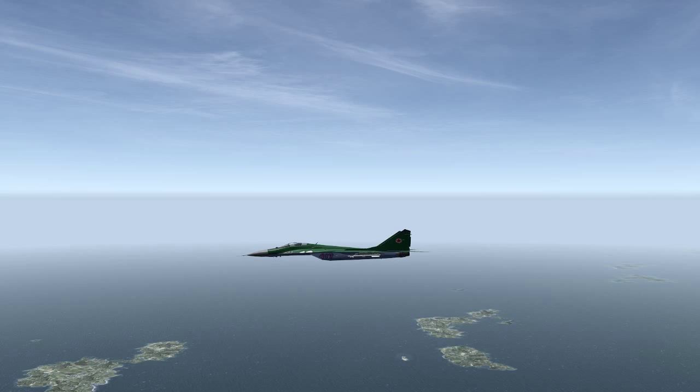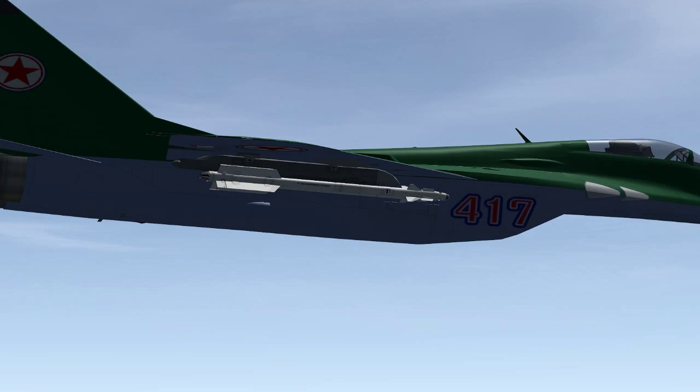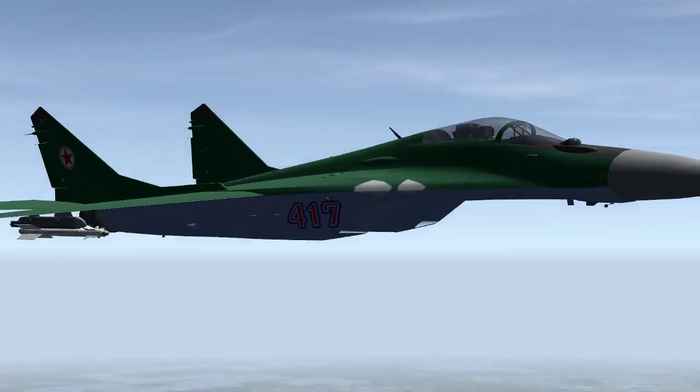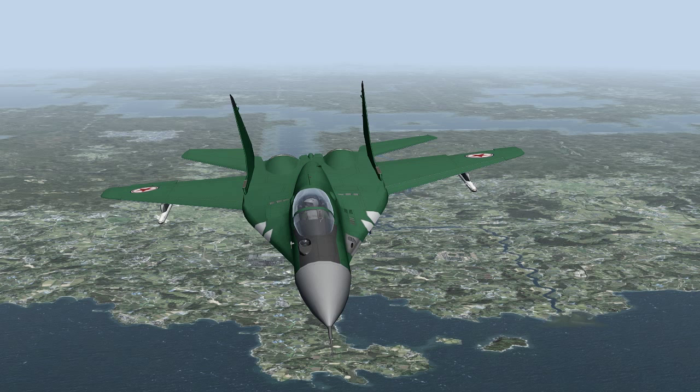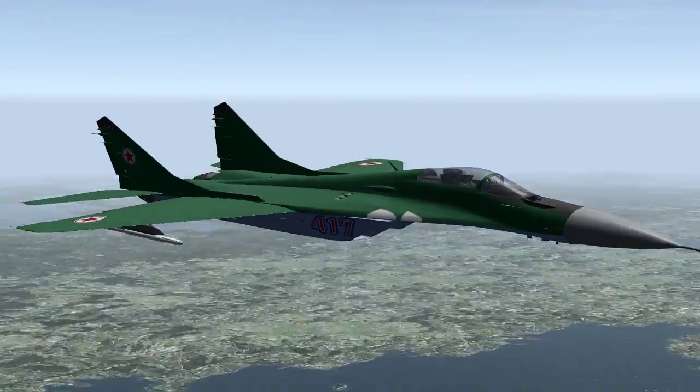Let's pause and take a look at the MiG real quick. You can see there is the AA-11 Archer — that's the all-aspect infrared-seeking missile. Based on my research, depending on the variant, it has roughly a range of about 20 miles on average; some can go up to 24, but that might be for non-maneuvering targets. The AIM-9X is thrust-vectoring, and so is this missile. It's an all-aspect missile, meaning you can shoot an aircraft from head-on and it'll detect the heat signature from various aspects. You can also get a tailpipe shot as well.